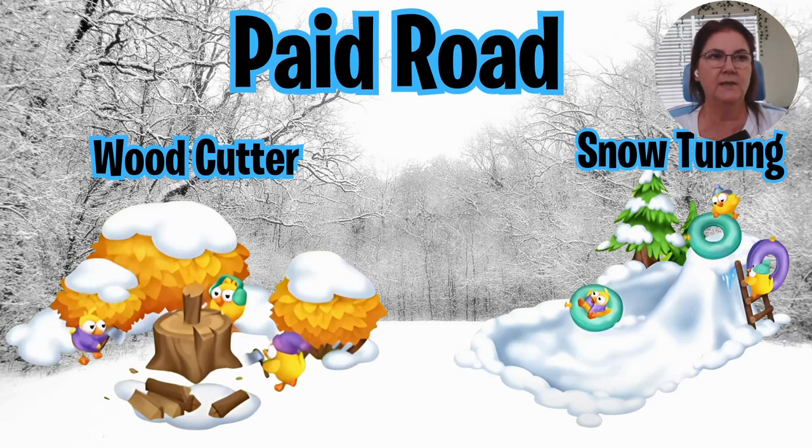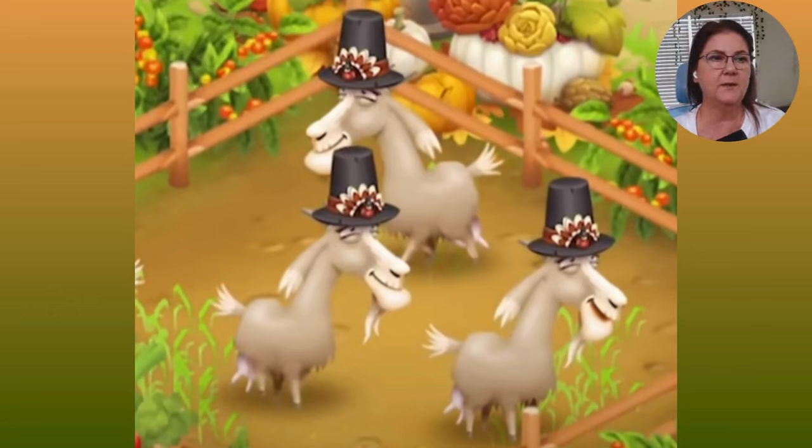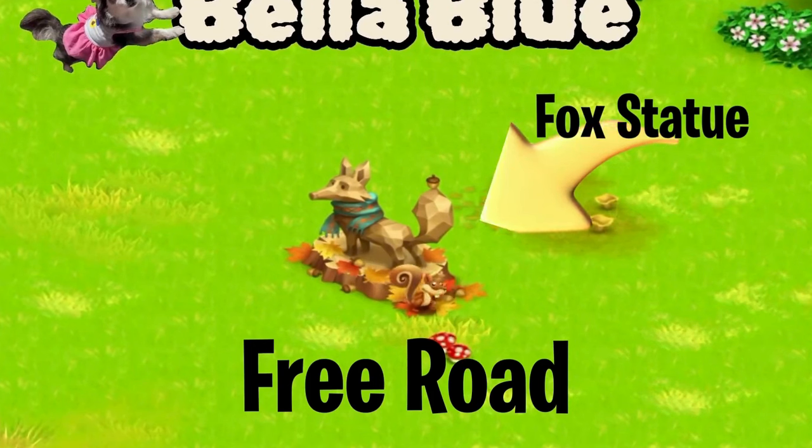Let's take a look at the hats — those are the Thanksgiving hats we're going to get for our lovely animals. Now let's take a look at what the free one is going to be. This is the fabulous fox statue. I got him last year — I think I might have paid for him — but he's going to be on the free road of the Farm Pass this year. And look at that adorable squirrel bearing his nuts for the winter.